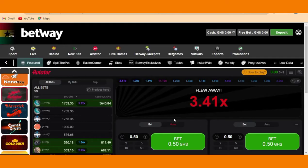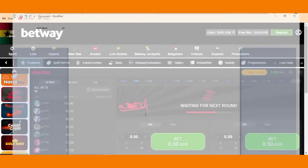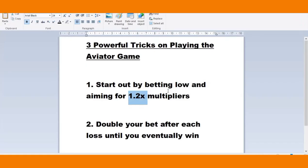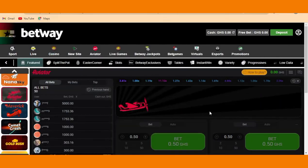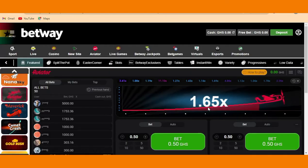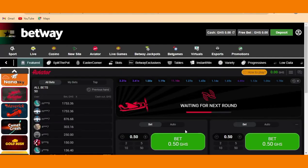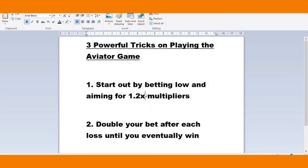If you target another one right now, you can see that it will surely pass 1.2x. It usually passes 1.2 — it can never be lower than 1.2. If you try to win big and you open your eyes big on it, you will not get any money. It's better you come down and win small by small, keep your money, and make huge money over time. That is the first trick — keep that one in mind.